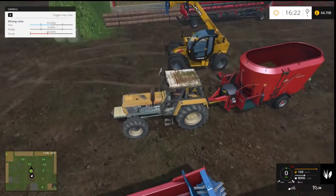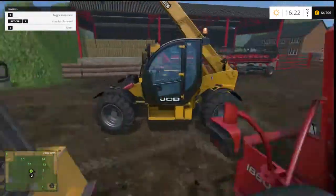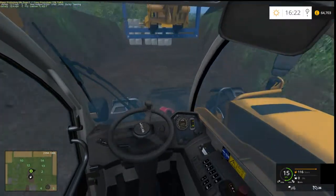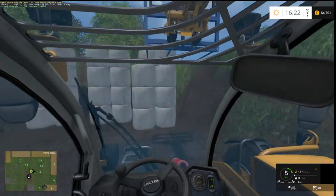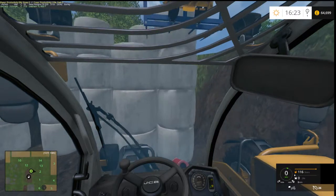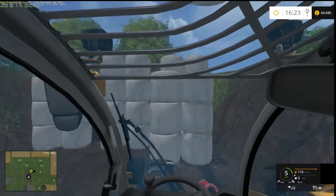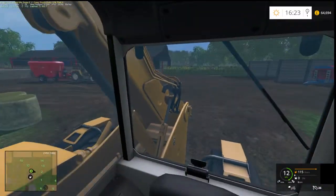Hay is at 50%. Straw needs to be dropped down a bit more. Does that mean we need to put a silage bale in? Probably. I'll start filling these pits up — the pit empties way too fast. You'd have to have a load of pre-ranged grass cut.